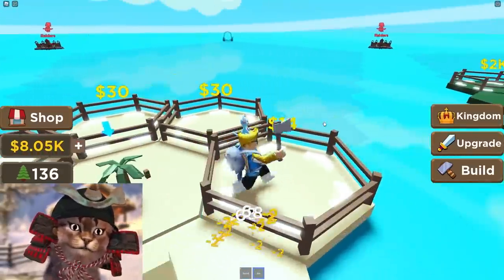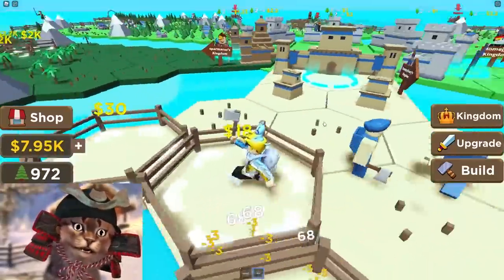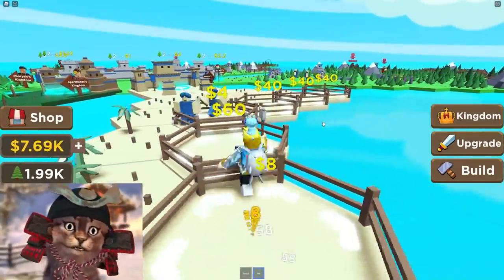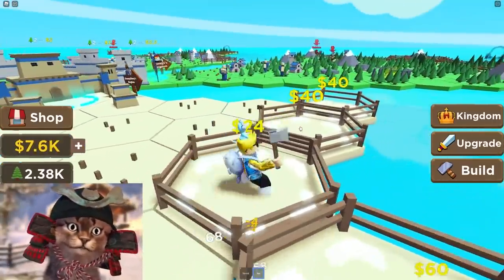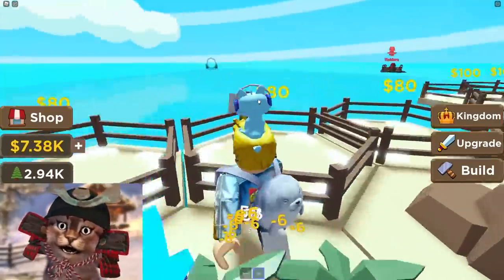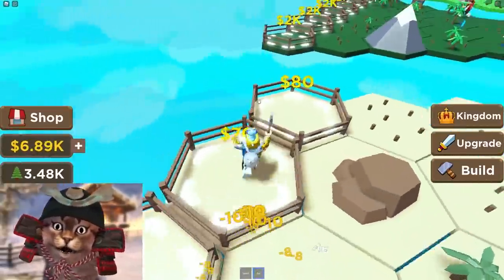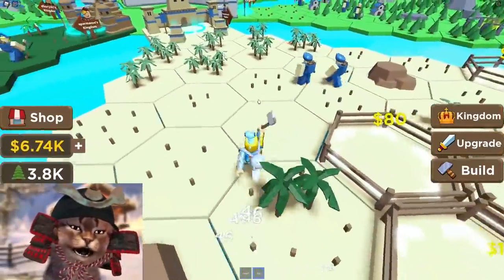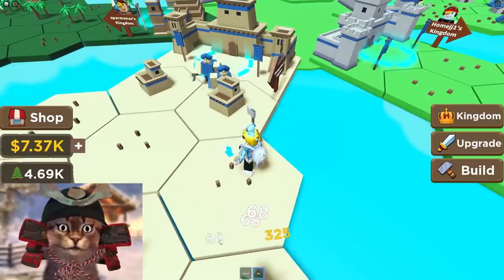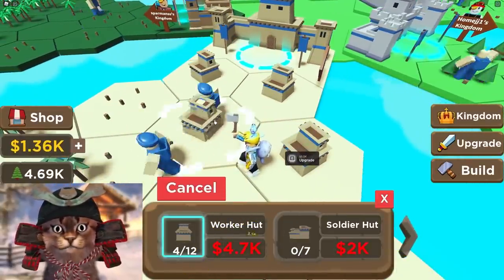We got more Egyptian workers here, so let's start expanding our Egyptian empire. Please smash the like button and also use star code gravy whenever you buy Robux. We gotta build all of this. We also got raiders — this is kind of like Clash of Clans. Raiders show up and try to destroy us, so once we expand a little bit and get some workers, we gotta spawn in some soldiers to protect everyone. But first, we're gonna build some more worker huts. We need as many workers as possible so we can make a lot of money.